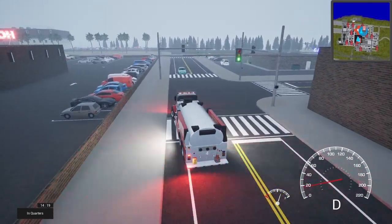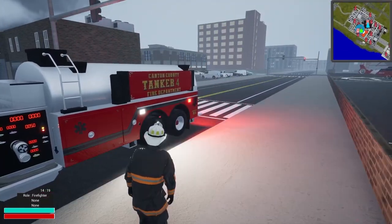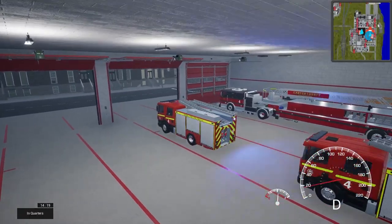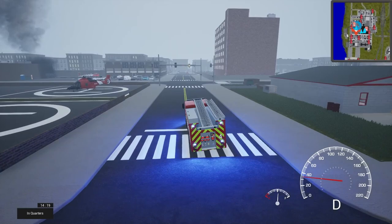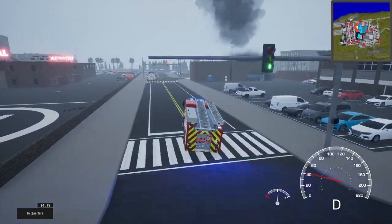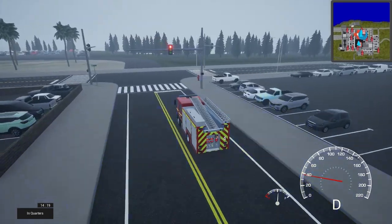I think what would probably be best is to park this right here. Let's hop out and go to one of the European-style engines. We'll grab a hydrant with him. These things are fast and very maneuverable. I want to hurry up and get this water supply going because I want to get a ground monitor going on that tank.